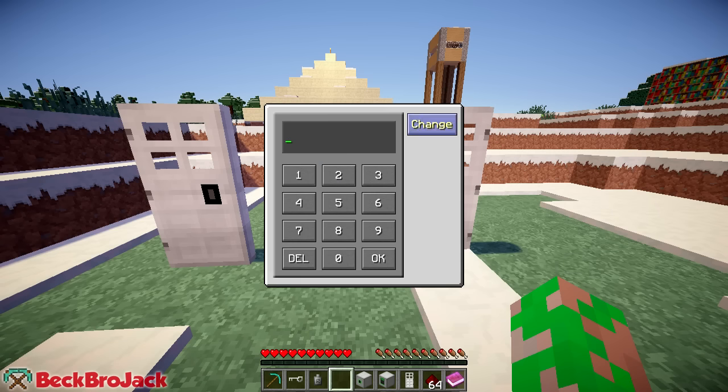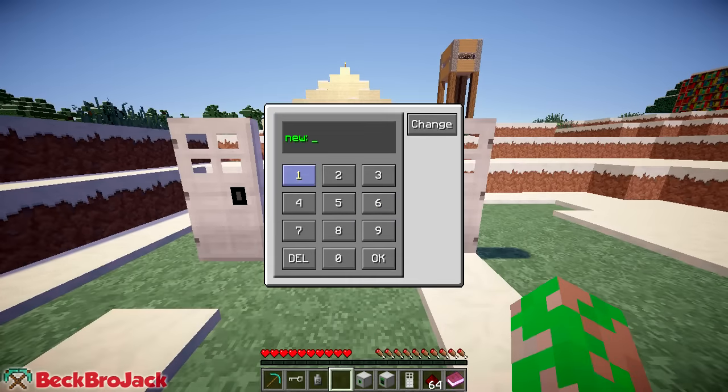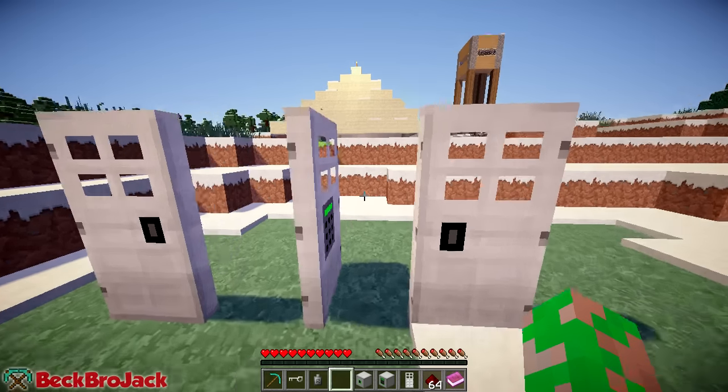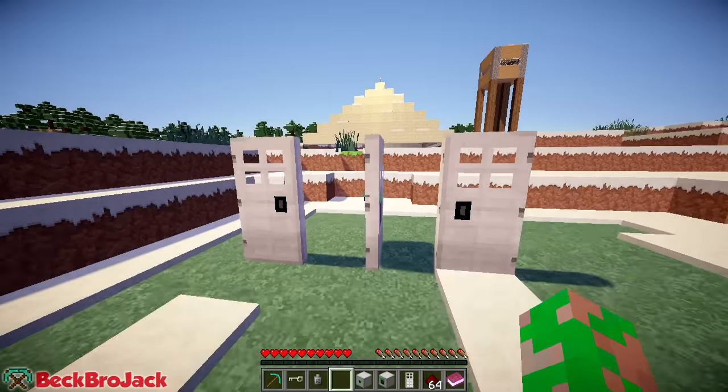I accidentally pressed okay last time, so I did one, two, three, six, nine. I'm glad I remember that. So yeah, this one will open only with a code, which is kind of neat as well. Let me actually remove this and try again. Let's just enter one, two, three, four — you can also use the number pad if you want to. So hit okay and then it'll open, and then you can close it. If somebody tries like one, two, three, four, five and enters the wrong code, it'll say 'wrong' and it will not open.